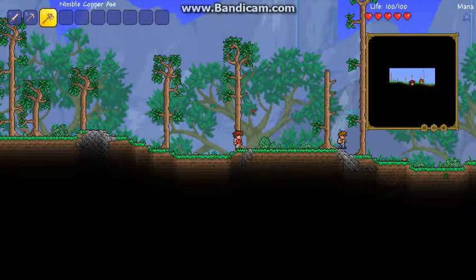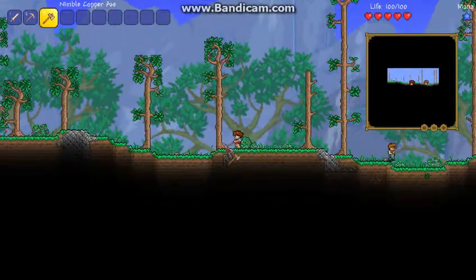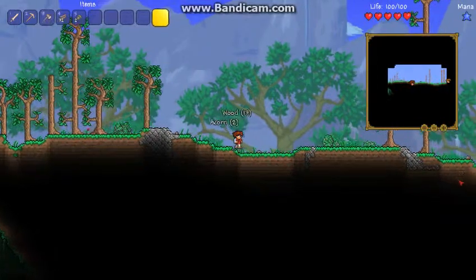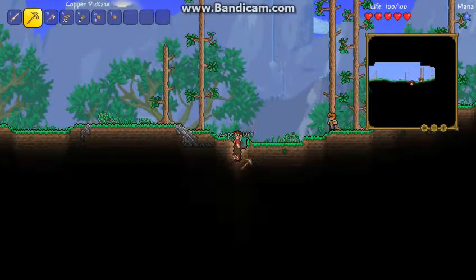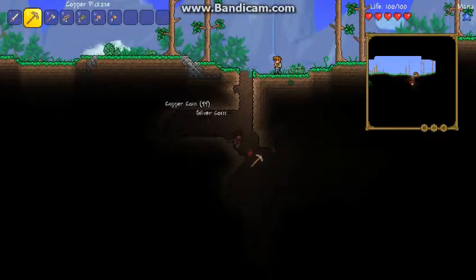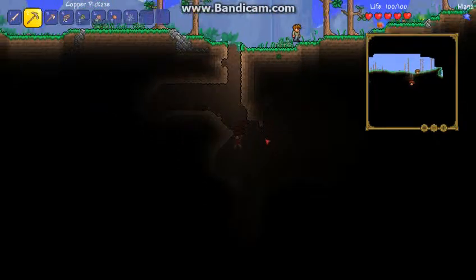So guys, here we are in the game. We start off with three things: copper short sword, copper pickaxe, and a copper axe. You simply collect all the burst, you collect stone, dirt, most things. Over there is a little bit of copper which I'll go get now — make armor out of that. And it looks like there's a cave in there. Let's explore this cave. Not much of a cave; I can't see so I'm gonna leave that for later.